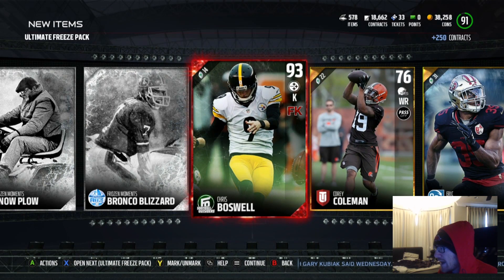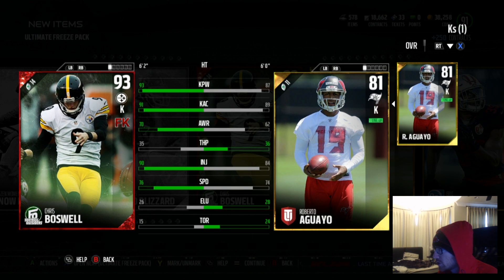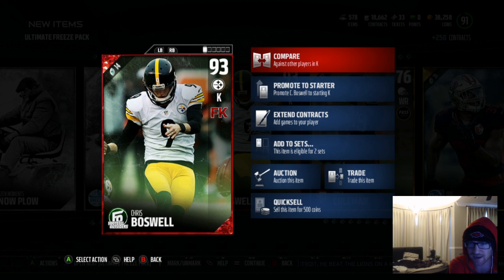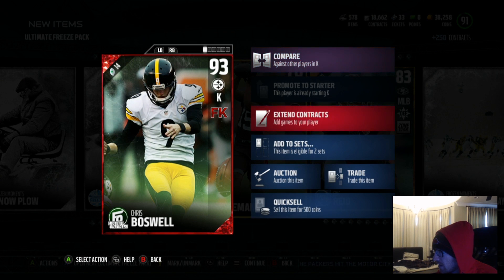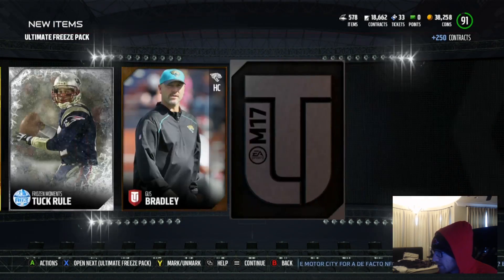Oh my god, okay - we got a 93 kicker. Chris Boswell? Is that good? How does that compare to my actual kicker? Oh shit, that's all I got? Is Robert my field goal kicker? No wonder I couldn't make 50-something yarders. What the fuck is that? Yeah, I'll take Chris Boswell. Actually what does he go for? I thought I had a better kicker than that. He goes for 27,000 coins? I'll take him. 93 overall - I'm not missing a single field goal. I didn't know I had an 81 kicker in there the entire time.